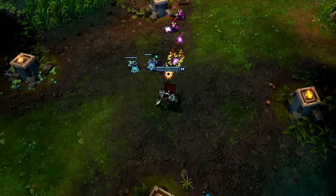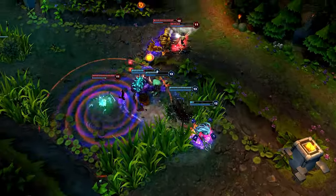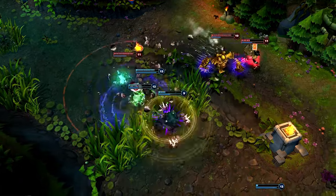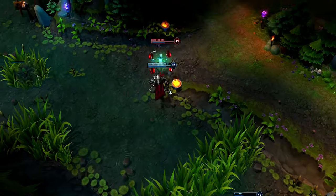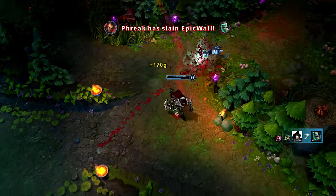Darius is not a true tank and should not be the first one into the fight. Once your enemies are distracted, you can easily kill everyone. I aim first for Fiddlesticks — I'm able to place five stacks of Hemorrhage on him very quickly, following up with a Decimate into an easy kill with Noxian Guillotine.